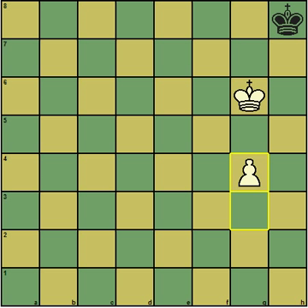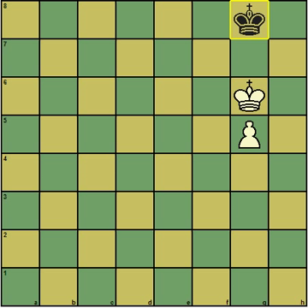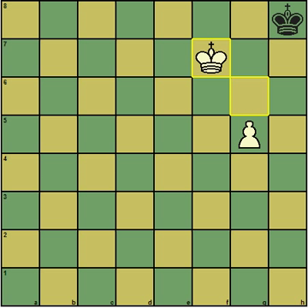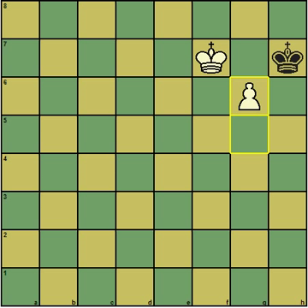He moved to the corner. I pushed my pawn twice. And this position — with the king on the 6th rank and the pawn behind it — is a win no matter whose move it is. It's black's move and he played king to h8. I played king to f7, controlling the next three squares in the pawn's path to the queening square. After king h7, I pushed the pawn for check and he resigned, because I'm going to get a queen — g7, g8 queen — no matter what.